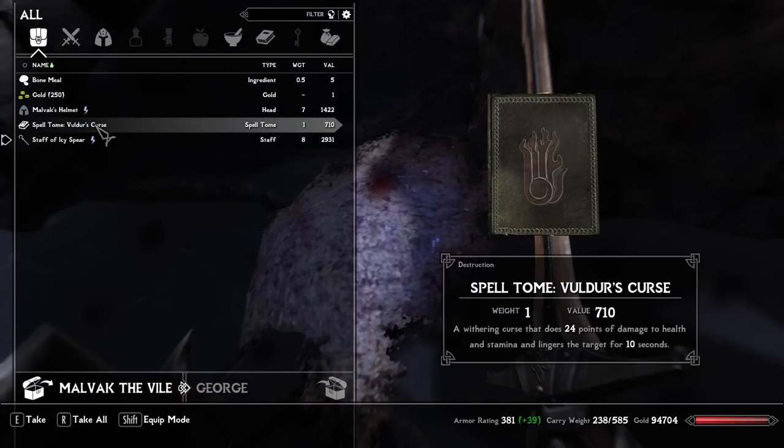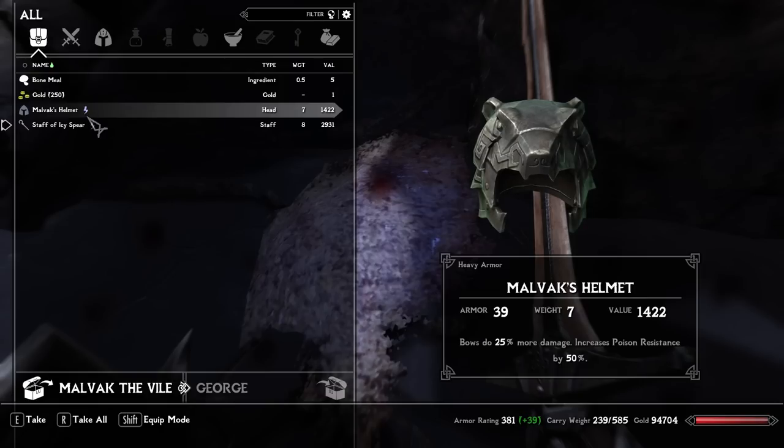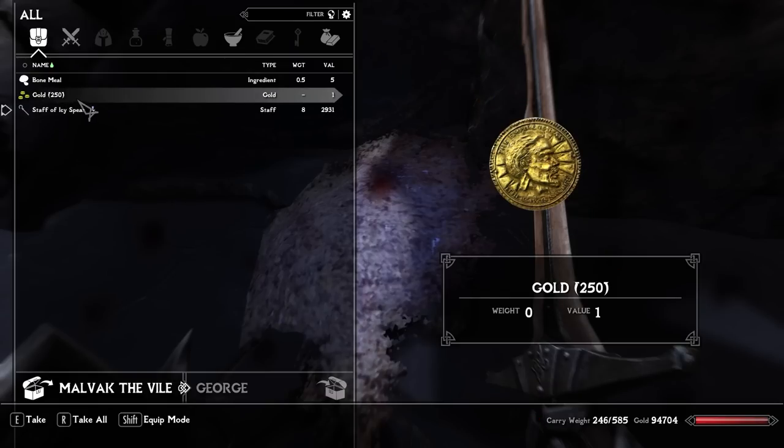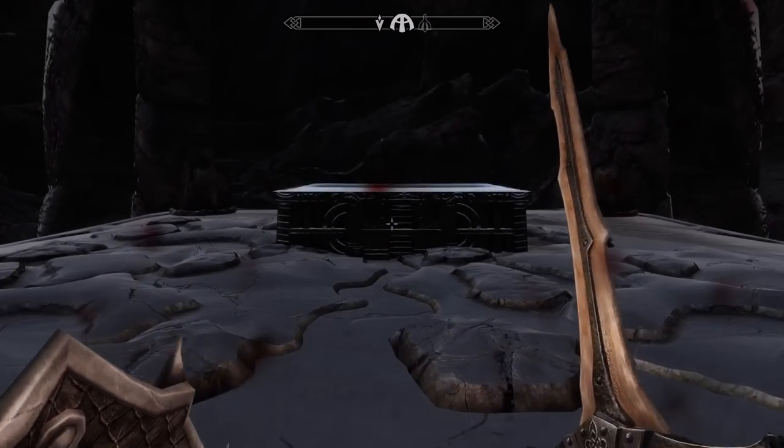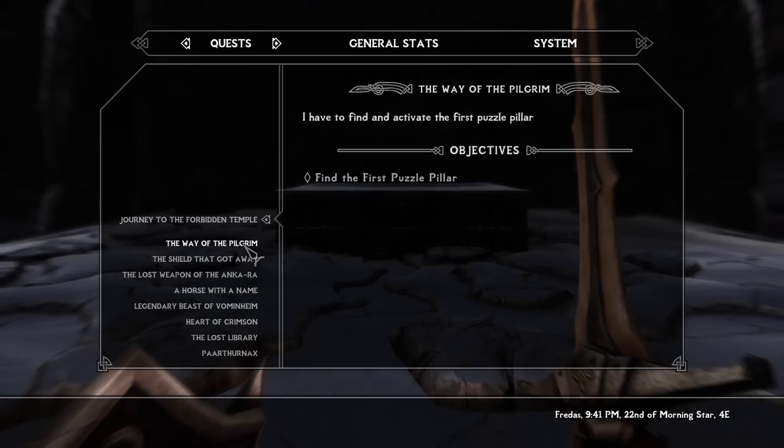Volder's Curse — a withering curse that does 24 points of damage to health and stamina, and lingers on the target for 10 seconds. Malvac's Helmet. There might be more to his armor — there might have been the rest of his set and maybe we just missed it.